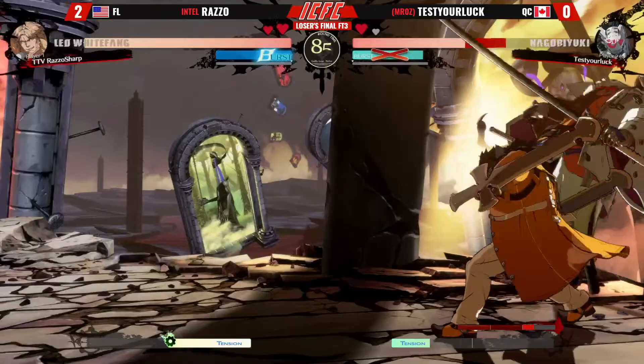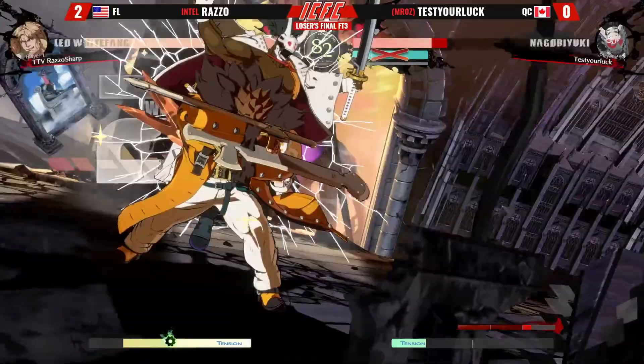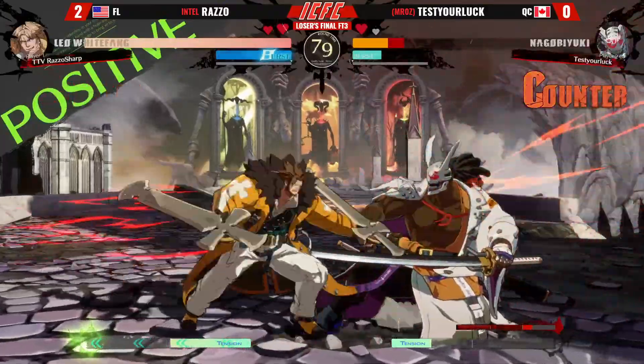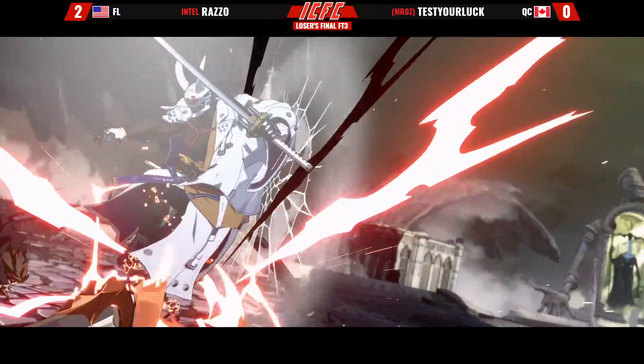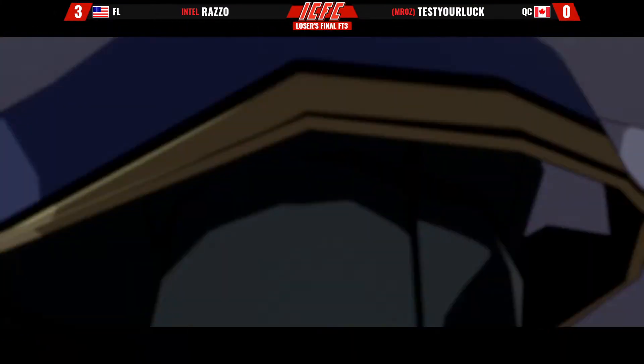Razzle is looking excellent in this matchup — doing literally every part of the matchup correctly. They want that run back against Konecki. They were playing a little uncertain early but as they've warmed up they are playing immaculate offense. That is the set — it was that fast. Going all the way back to grand finals, the very first person they lost to at the top of this tournament. Another chance here at Konecki, who's just been chilling in grand finals. Razzle make it quick!